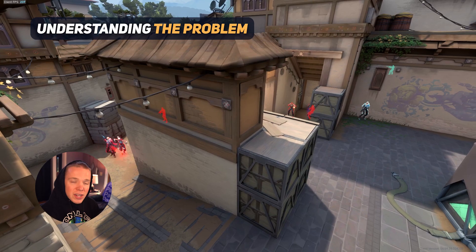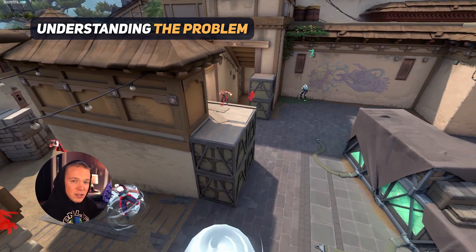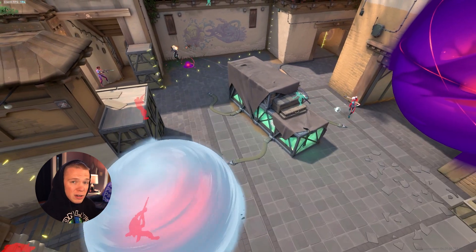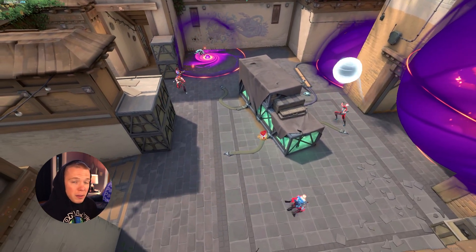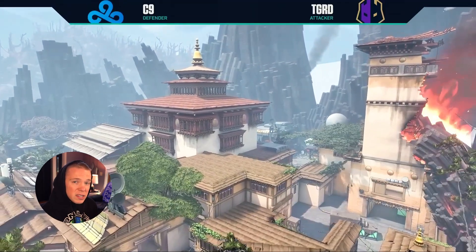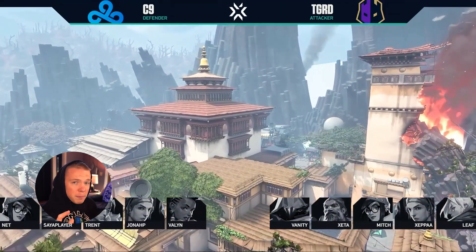Hey guys, ZK here with another informative Valorant video. Have you ever played a ranked match and every time the enemy team attacks a certain site, you and your teammates can't hold it? The two people anchoring the site die, leaving the remaining three players in a 3v5 situation over and over again. There are a multitude of reasons why this could be happening, but the single biggest one, especially in mid to low elo, is because players don't understand the concept of map control. This is the single biggest strategical concept holding back players in this elo.